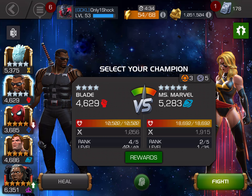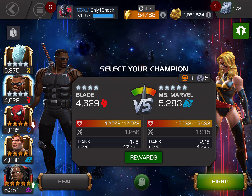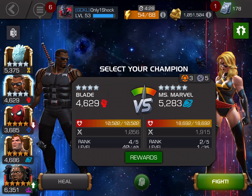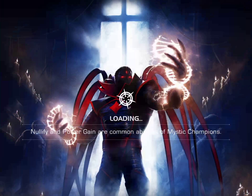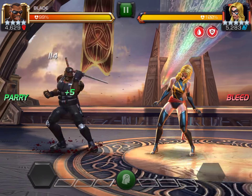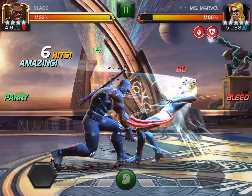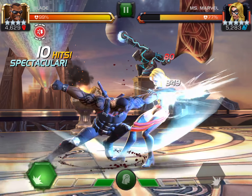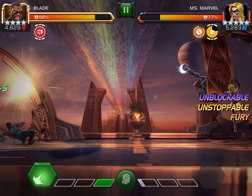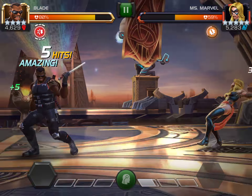The Unstoppable is also Unblockable. The way to stop it is to intercept. You need the perfect intercept — if you're just starting out, you're not going to be able to do this consistently. For example, you have to intercept like that. We also get a power lock node, which is fine.